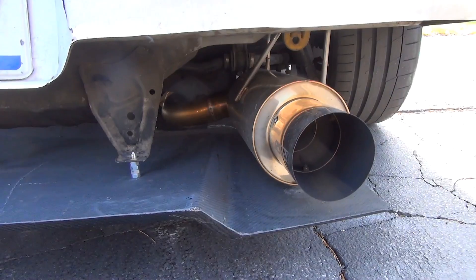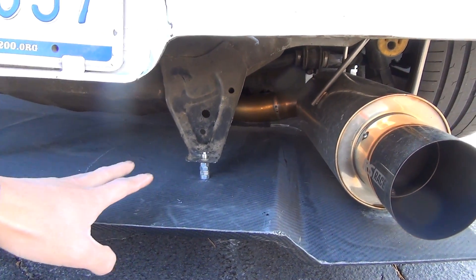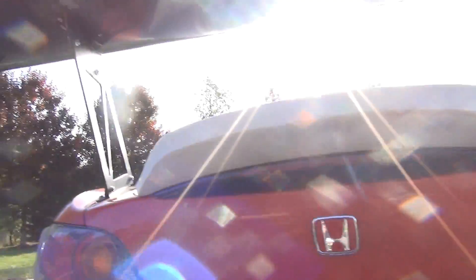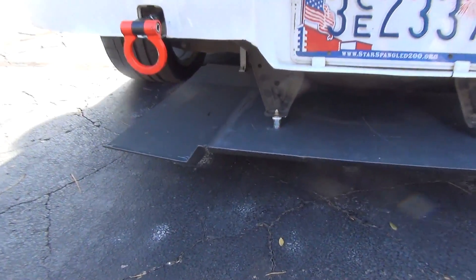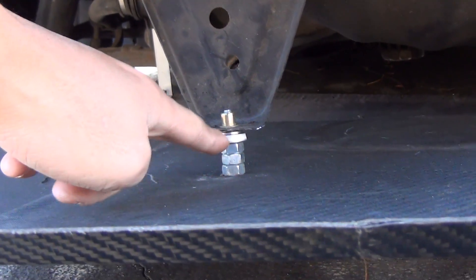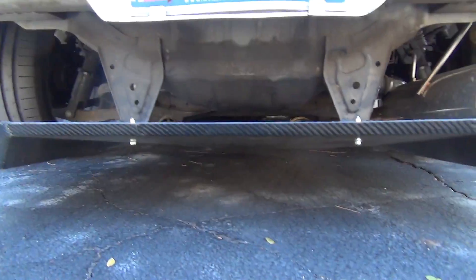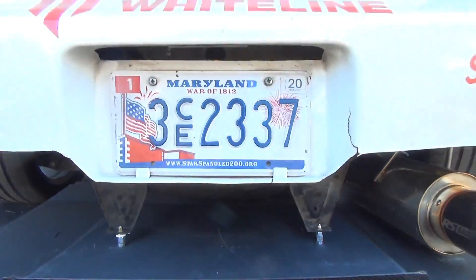The only complaint I have with the exhaust is that it's so big — my new diffuser is struggling a little bit. Speaking of the diffuser, it's a BM spec diffuser as well, so we now have a complete aero package: wing, splitter, and diffuser. We're still experimenting with the diffuser angle — I think it's set a little low now. You can see the spacers I used to adjust the angle; I know it's janky, but what can you do? It actually helps somewhat. We're still dialing the car.